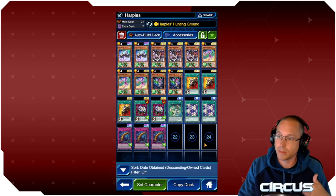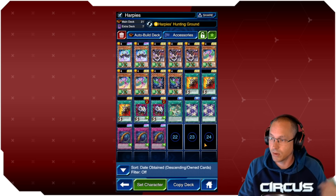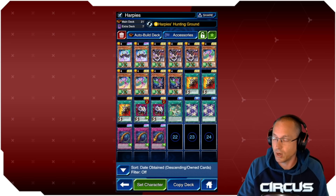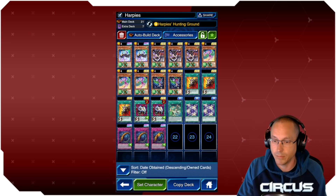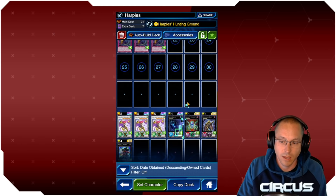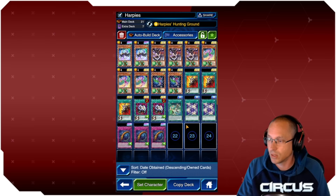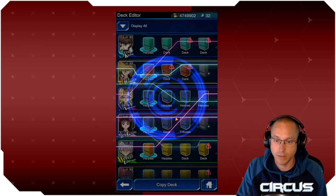I used Amazons to build this Harpy deck you see on screen. I try to build decks to the best I can — this was a top deck at the time. A lot of people ask how it's free-to-play when I have three Swallow's Nest, and yes, I do. I try to build the deck to the best of my ability, and I feel like this is still a pretty good deck.